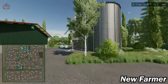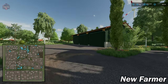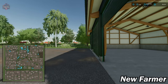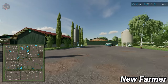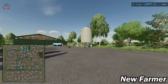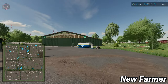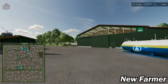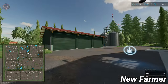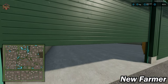Conveniently placed between the pigs and the cows we have a single manure heap. Then we have our farm silo, inside our large machine shed, and a three-bay garage for more machine storage. We have a silo for either mineral feed or seed, a storage silo for solid fertilizer, a diesel tank, and a power washer. That is pretty much the main starting farm area.